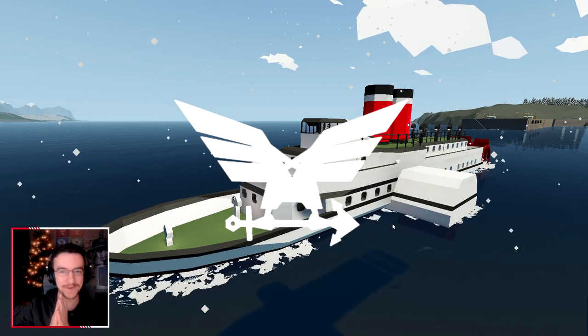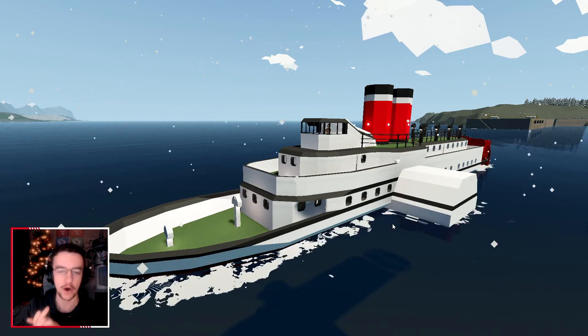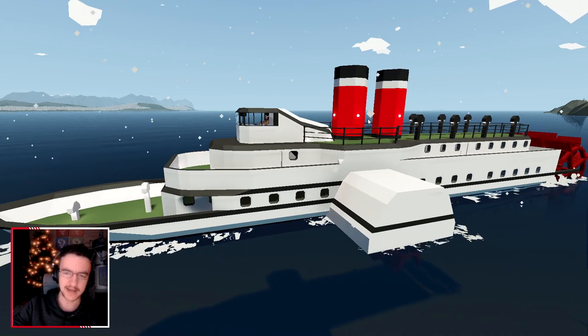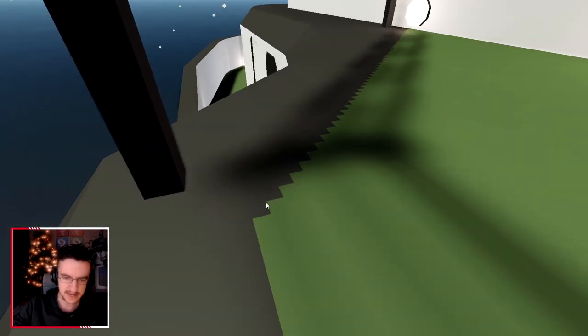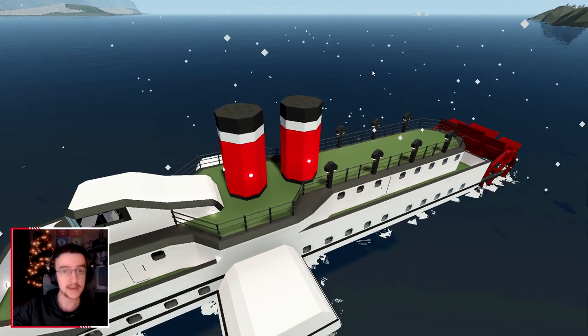Hello guys! Welcome back to another Stormworks build and rescue video! We are continuing on with this steam paddle boat today, which is actually pretty awesome. Last time we literally just added some lights, we also added these extra pieces in the middle of the railings, and we also sorted out these pieces down here, so that it all looked better — and it looks pretty good now.